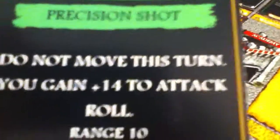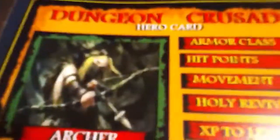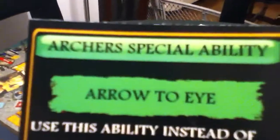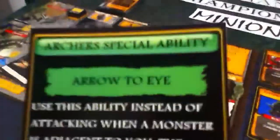The archer has Persistent Shot, and if she doesn't move, you gain plus 14 to attack roll at range 10. I kind of like this one — I lifted this right from Lord of the Rings. If you remember when Legolas stuck one of those orcs with an arrow, I incorporated this. This is kind of OP for a special, but it's Arrow to the Eye: if you're adjacent, you can stick a monster in the eye, give him 3 unblockable damage, and he loses his initiative token. This is probably going to get nerfed a bit.